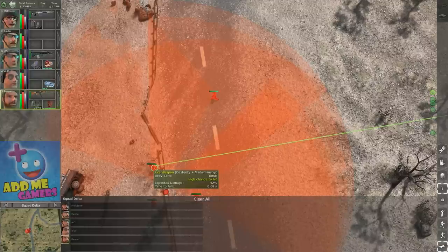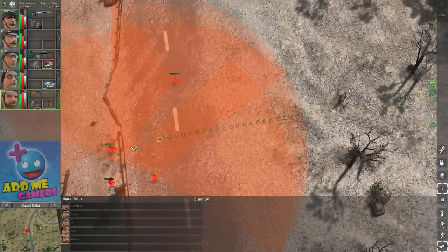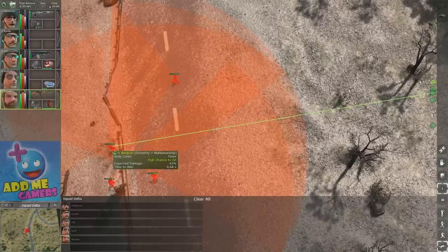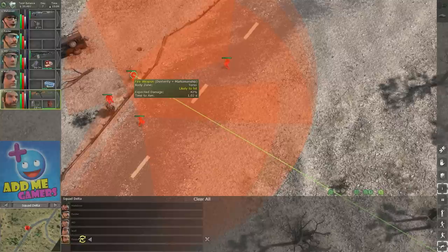One use case: shoot from far away to lure enemies in — do 5 to 10 damage from range, get them to charge toward you, then take them out with closer range units. The targeting line itself shows effective range: solid green means certain to hit, yellowing means likely to hit, and brown means unlikely. This is the weapon's default behavior without a scope; adding a scope pushes that effective range out further.